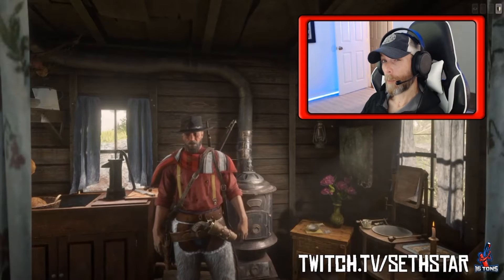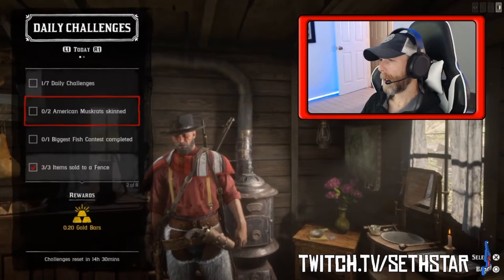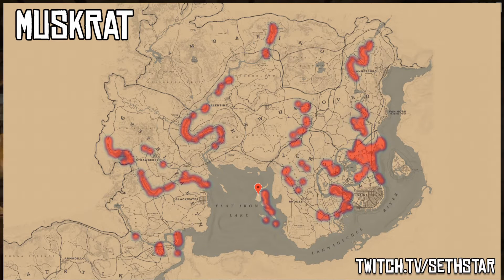60 second Red Dead Online daily challenge guide for May 20 of 2019. Number 1: American Muskrat skin. Marked on the included heat map, I recommend Shady Island marked by the red pinpoint.